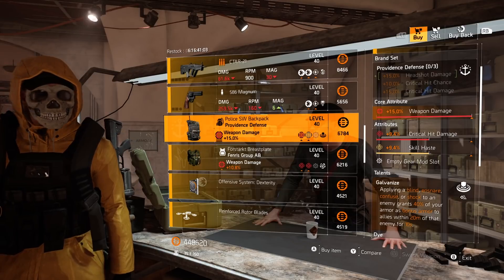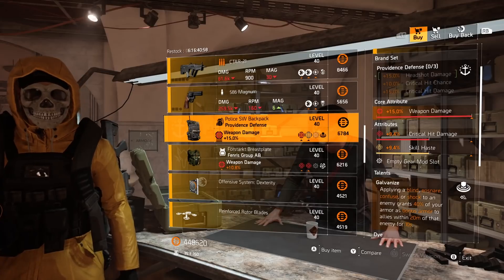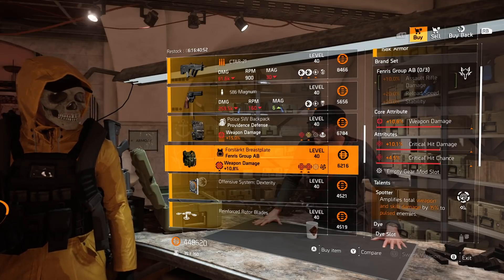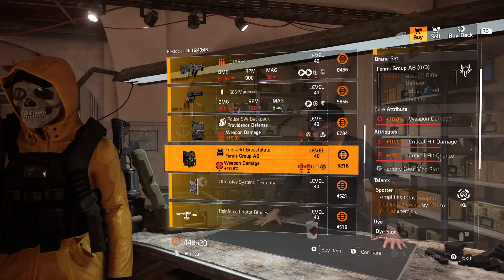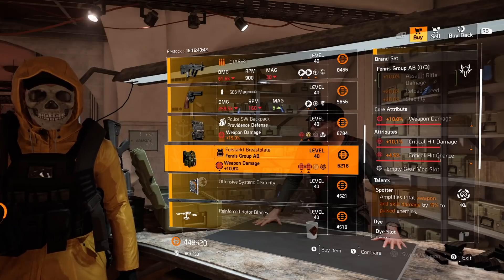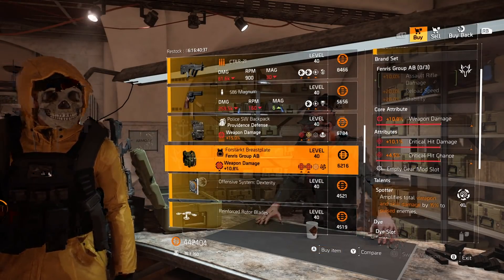Down to the gear items, we have a Providence Defense backpack with max weapon damage, crit damage, and skill haste — then Galvanized. Then we have a Fenris chest piece — this is going to be your first must buy of the week. This is a Fenris chest piece with not only crit chance but crit damage and Spotter.